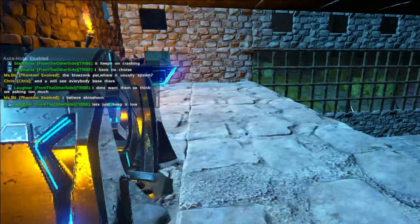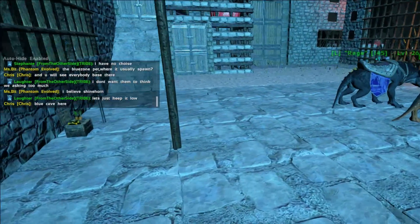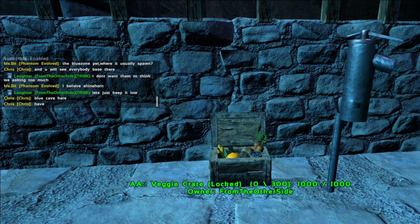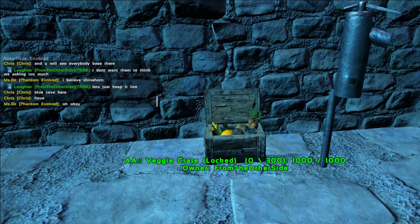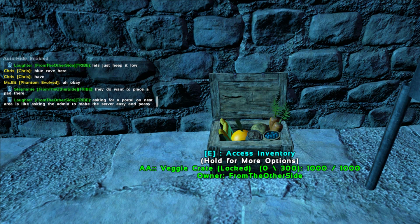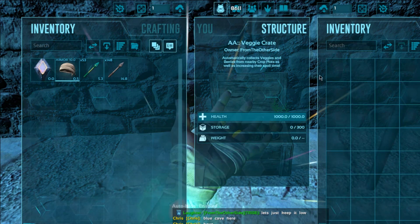Then down here we have a veggie crate. Like I said, this server does have a few mods on it but not a lot, so I will link them in the comment section below so you know exactly what mods we are playing with. We also have our little veggie crate down here which collects fruit and veggies for us, but I don't have a veggie patch as of yet — we will get one though.